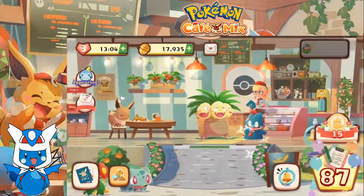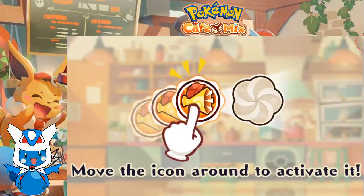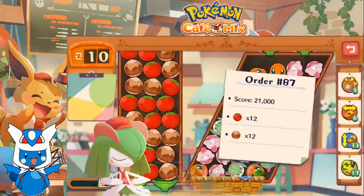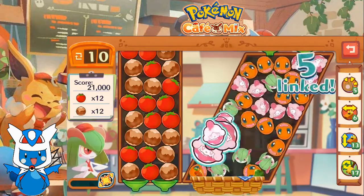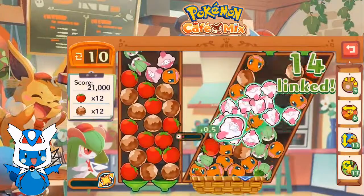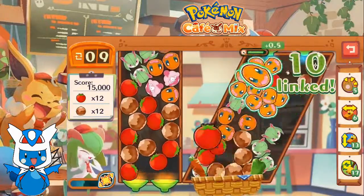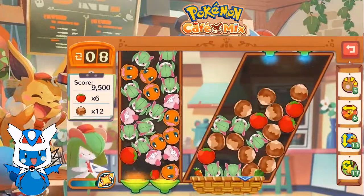That brings us to master order number 87. Corlia, you're up, let's go. We got 10 moves, we have to get rid of nuts and tomatoes. The big trick here, I'm guessing, is just getting the tomatoes to the bottom.